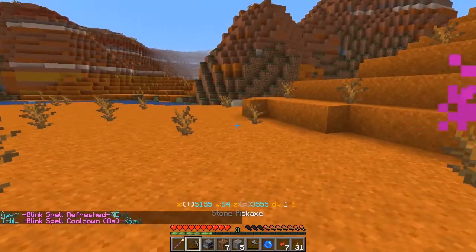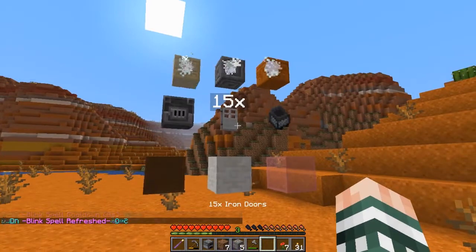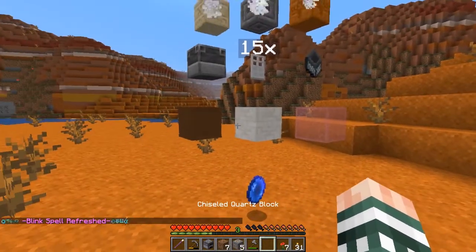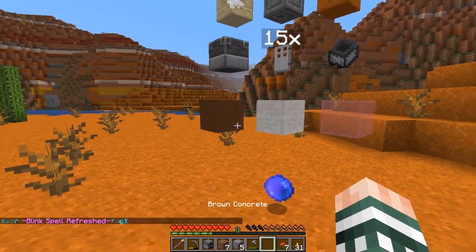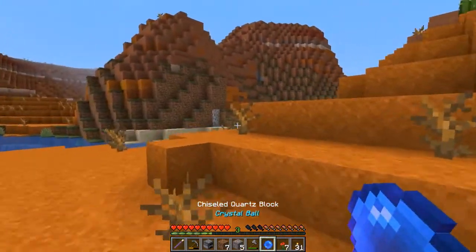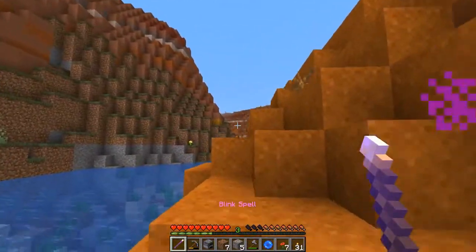Let me double check — I've got the three chiseled items, I need a bunch of iron, I've got the stuff for the pink glass. The main thing I'm going to be needing that doesn't involve iron is getting into a jungle.